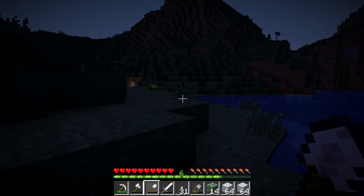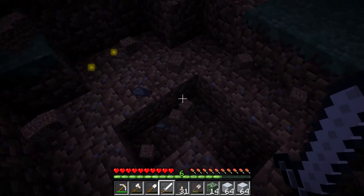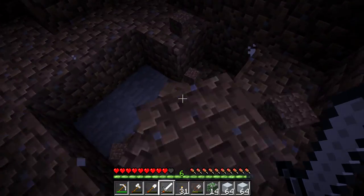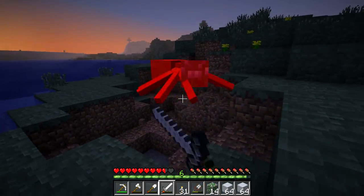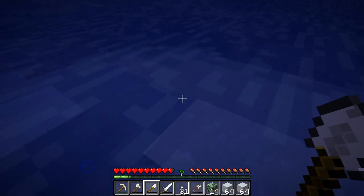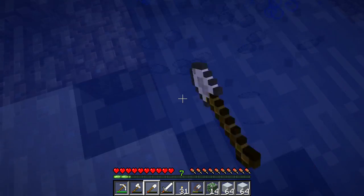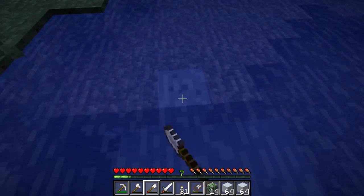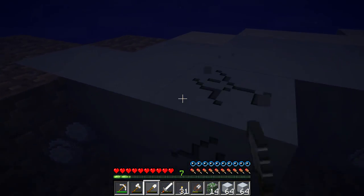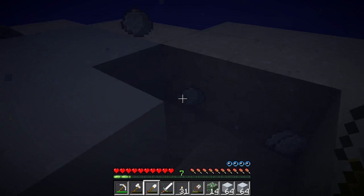I don't remember which part of this I've already went through looking for clay. Oh, creepers. Wasn't that handy? I even got some gunpowder out of that. I thought you were a skeleton for a second there, Mr. Spider. Oh, this is a nice patch of clay. I'll probably still leave the roof made out of wood, partly to save bricks, and partly because you generally don't see houses with their roofs made out of bricks.